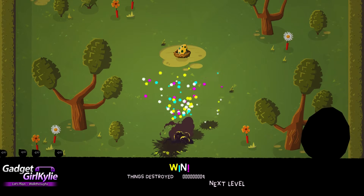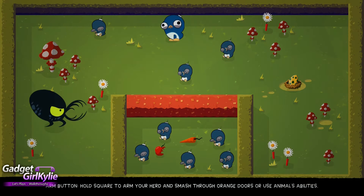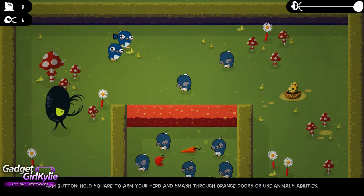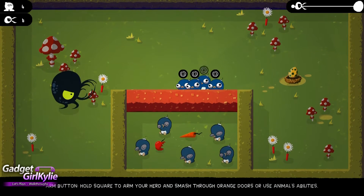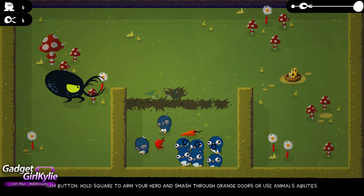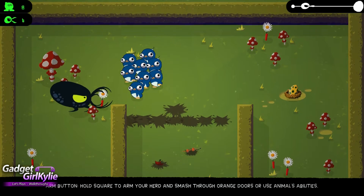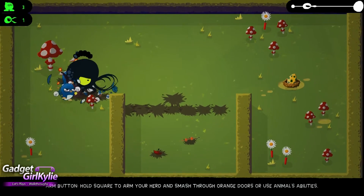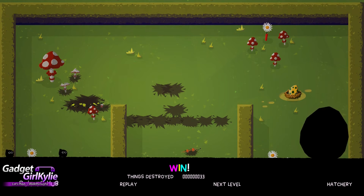I win! Yay! So of course it's going to get a lot harder as the levels go on. It just looks so cute — the animal designs. It's cool that it shows you the health bar of the alien as well.